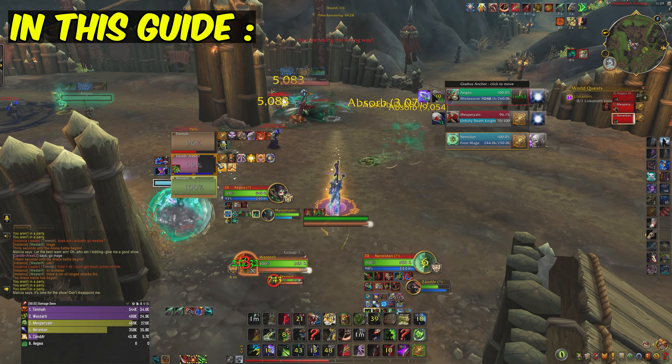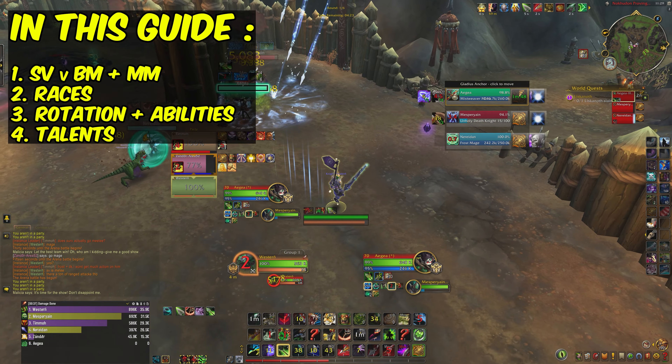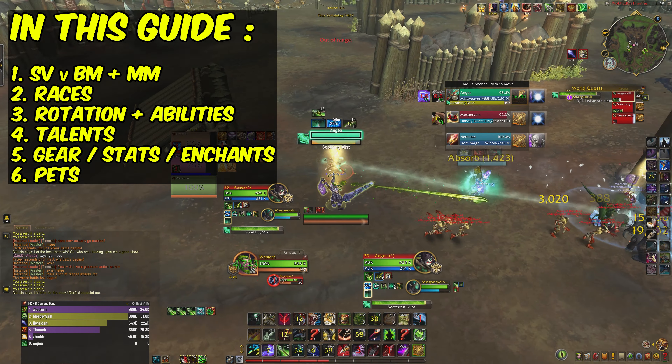In this guide, we will go over why survival vs the other specs, races, abilities and rotation, talents, gear, your stats, enchants, what pet to use, and how to improve.